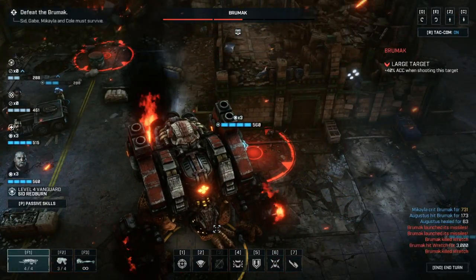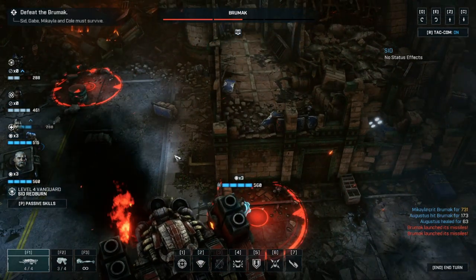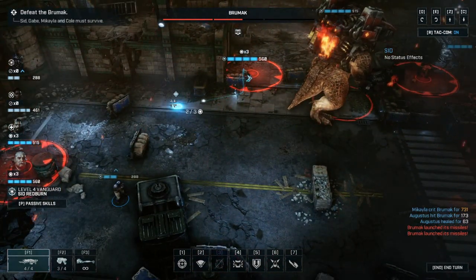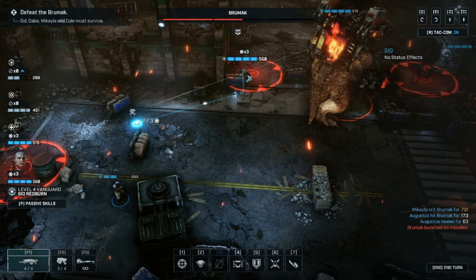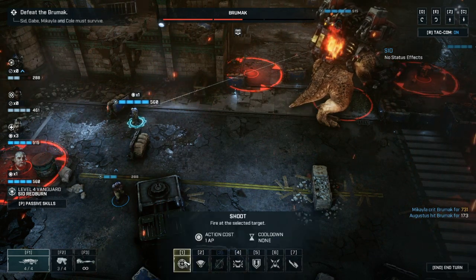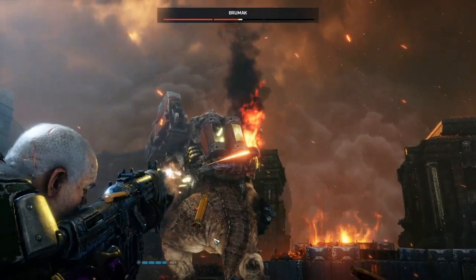Instead of having two characters on each side, try to get the Brumac into the middle area and position your squad in almost a diamond formation. Looking top down, you'd have one at the top, one at the bottom, one at the left and one at the right. It'll be hard to achieve perfectly, but it helps because when the Brumac turns it can position itself so no one has a shot if you've only got two on each side.